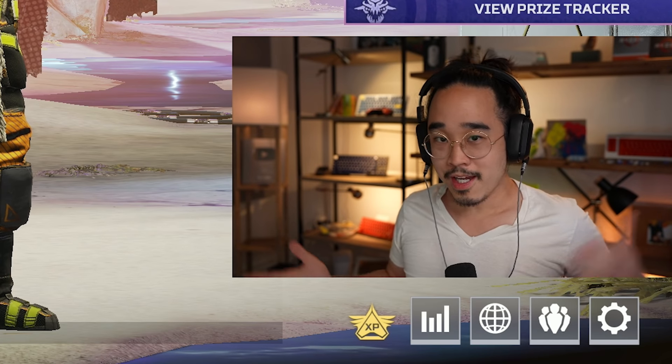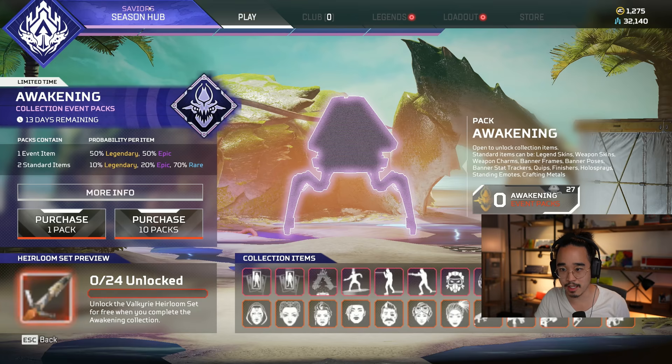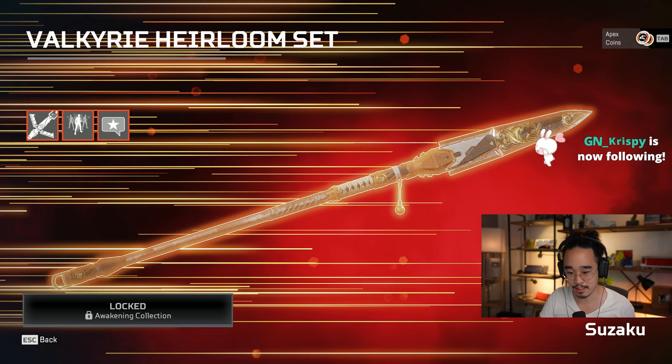We're back with another Heirloom unboxing video — we just keep doing these. I think this time the collection event is called Awakening. We have 24 packs to open, and of course, at the very end we'll get this sick Valkyrie Heirloom.